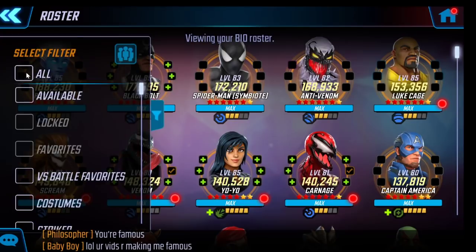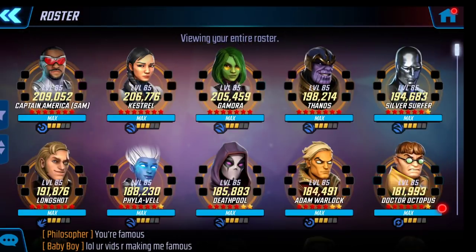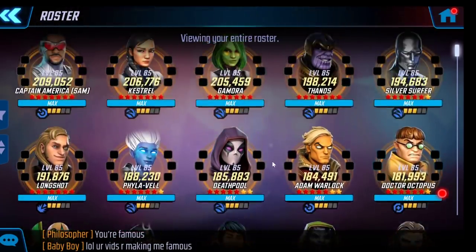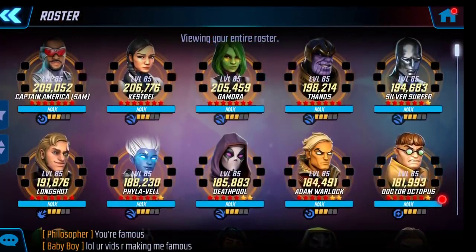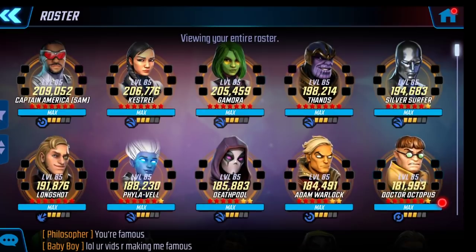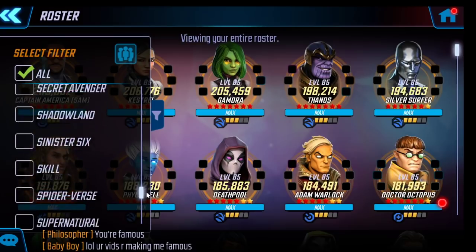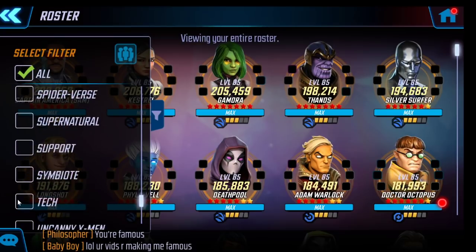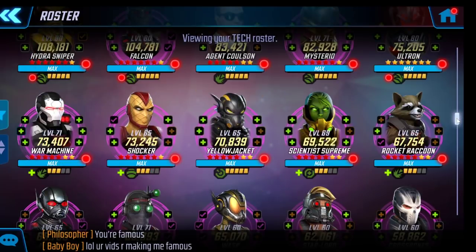There are other options — some people in my alliance use Phylovel instead of Venom, and if you already have her at blue ISO level 3 that's a valid option. But I wouldn't get too cute beyond that. In Doom 2 you're probably not going to get away with just throwing in Black Bolt or Yo-Yo. Usually I'd say focus on Kestrel and Doom first, but they're really only super necessary for tech, so I'll focus on them there. Bio is the hardest section right now given the characters available.